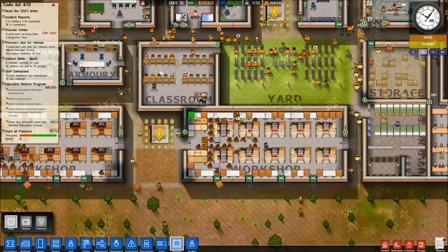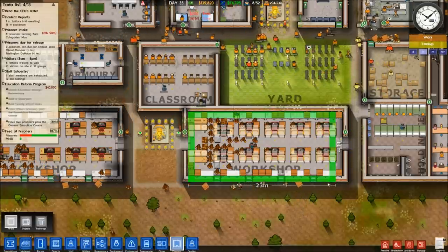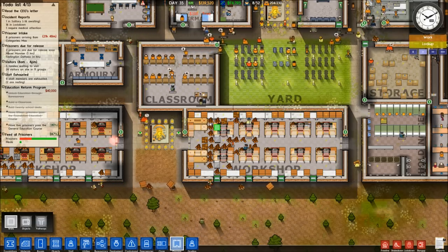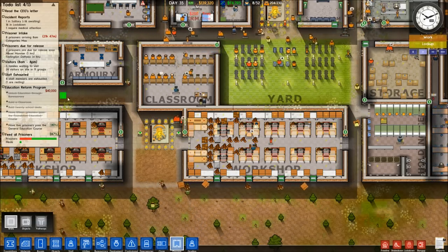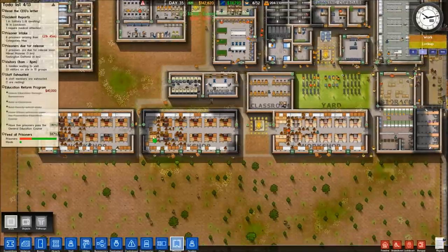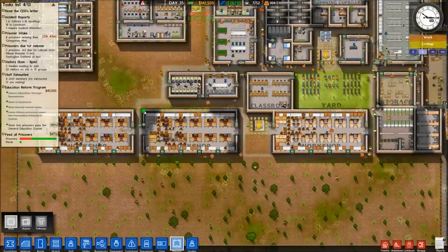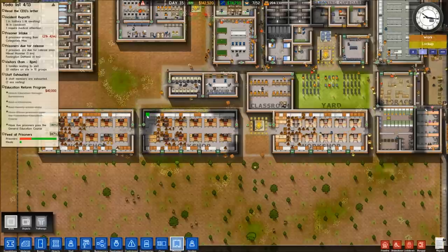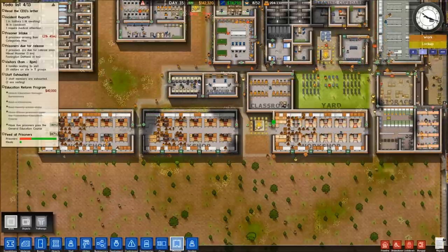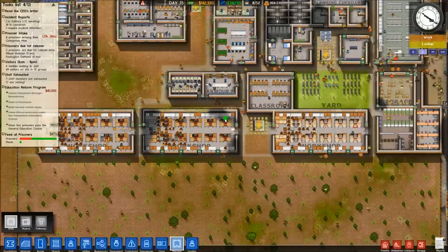You can always resize it to a different configuration — I just always have it as a 10 by 24 on the interior. In this prison I have three workshops because only 20 prisoners can work in one workshop. Unlike in previous versions of the alpha, having multiple workshops is not inefficient at all. Prisoners are pretty intelligent about where to move materials back and forth.